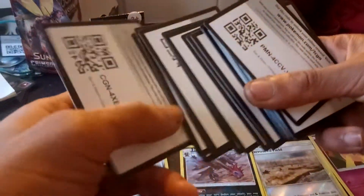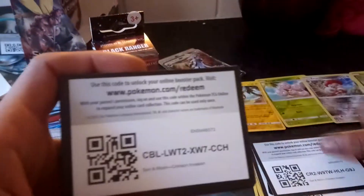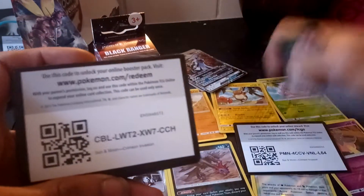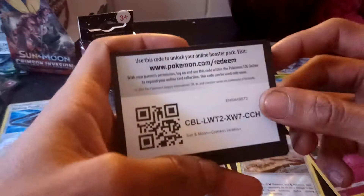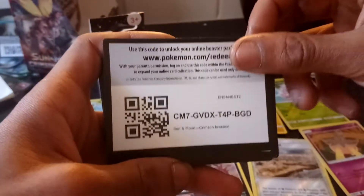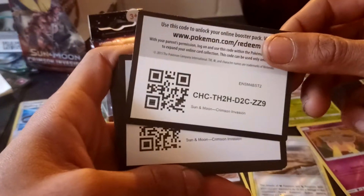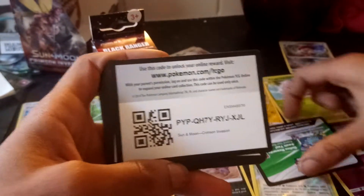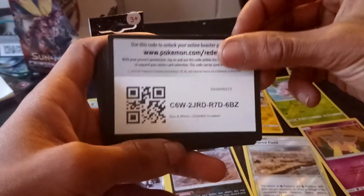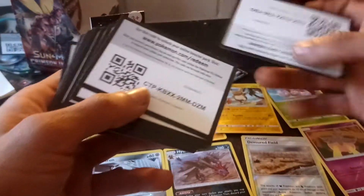I'm going to run through these codes once again just to make sure that you guys got them, and then I'm going to do the unboxing of the Black Power Rangers. And then I'm going to show you all the normal Shinies that we got. If you like these videos, please leave a like, subscribe and comment and let me know, and I will continue to keep making content. I have literally stacks upon stacks of these codes now. What's your favourite Pokemon from the new Crimson Invasion booster packs? Let me know in the comment section down below.